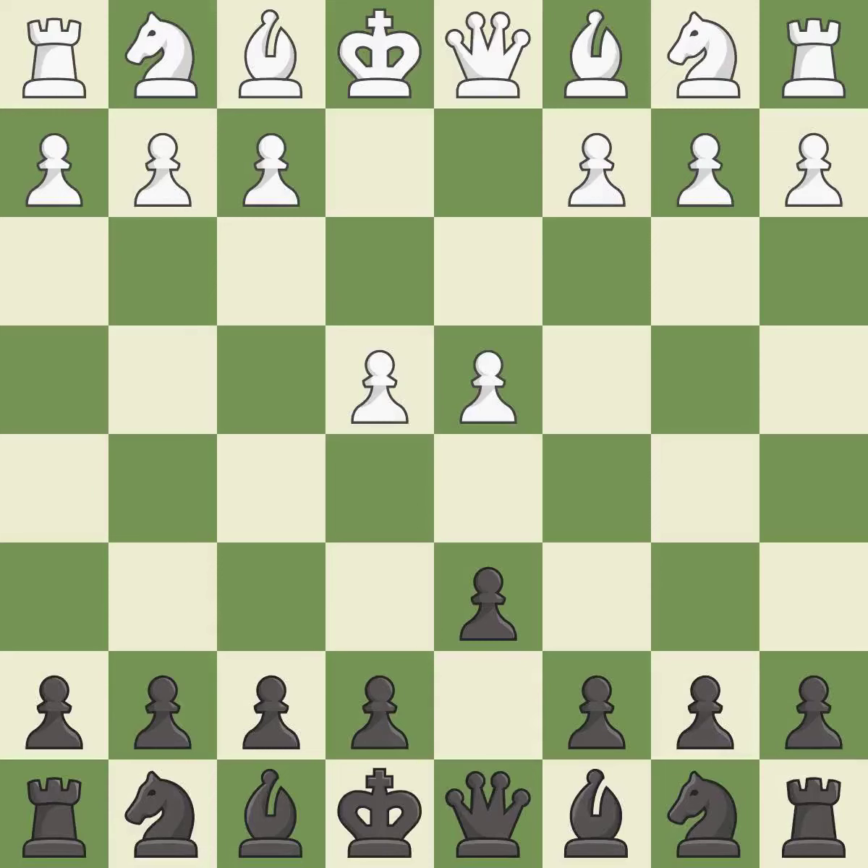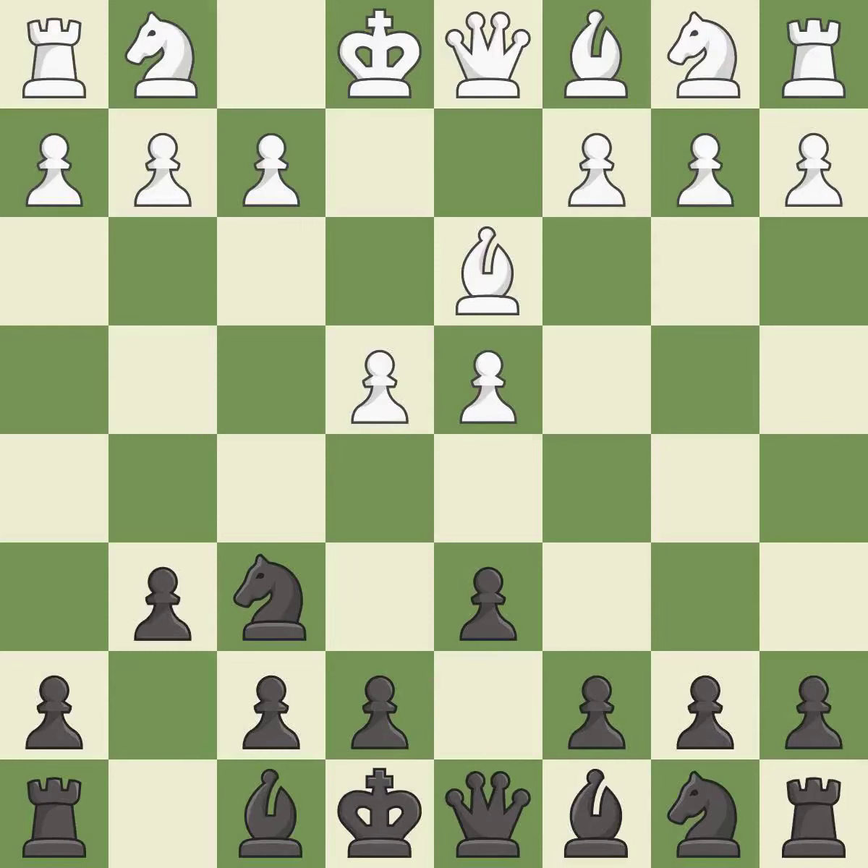d4 takes full control of the center and opens up the dark-squared bishop. Nf6 develops the knight and attacks the undefended e4 pawn. This defends the attacked pawn. The bishop is ready to be developed to an active square. This activates a knight by developing it off of its starting square. This develops the bishop and gives it scope on the long diagonal.